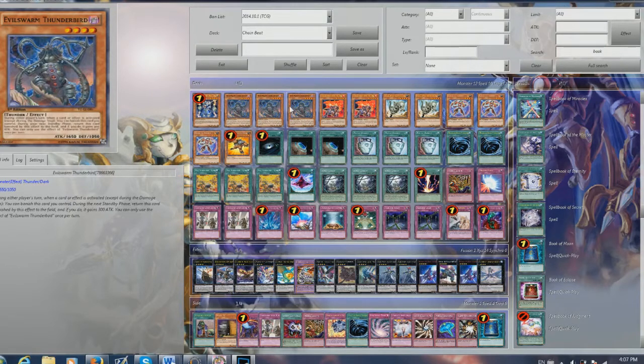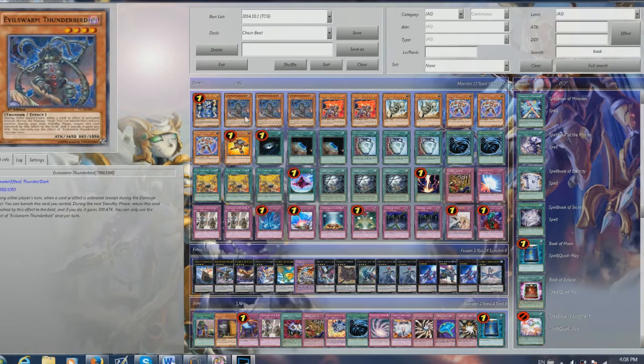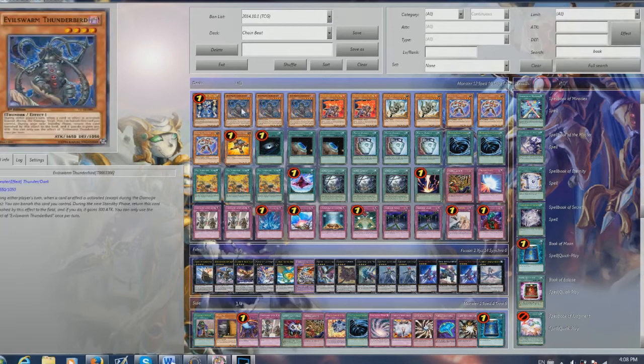Then we have three Evil Swarm Thunderbirds. This guy is basically like a Rabbit. Its effect is that during either player's turn, when a card or effect is activated, except during damage step, you can banish this card. Then it comes back during the next standby phase with 300 more attack, so it'll be 1950. It doesn't keep the attack permanently — if it banishes and comes back it'll still be 1950. It can outchain your opponent, get away from cards like Bottomless Trap Hole, Mirror Force, any kind of trap. It's really annoying and hard to deal with, and it's really good with Black Garden, which I'll get into a bit later.